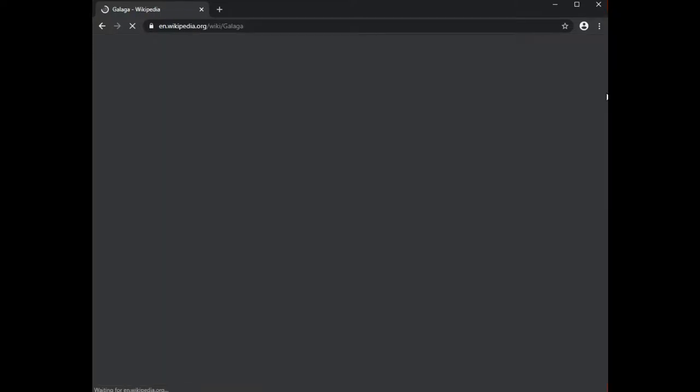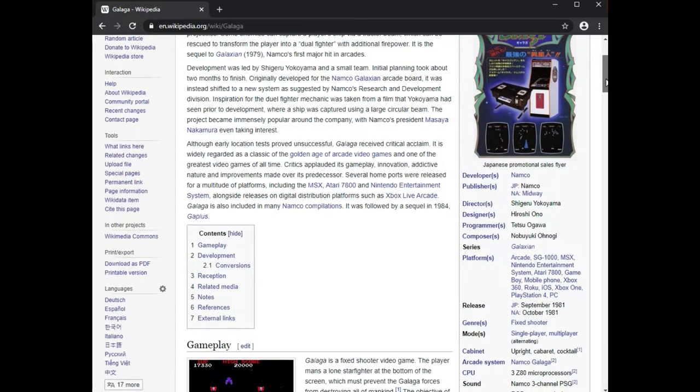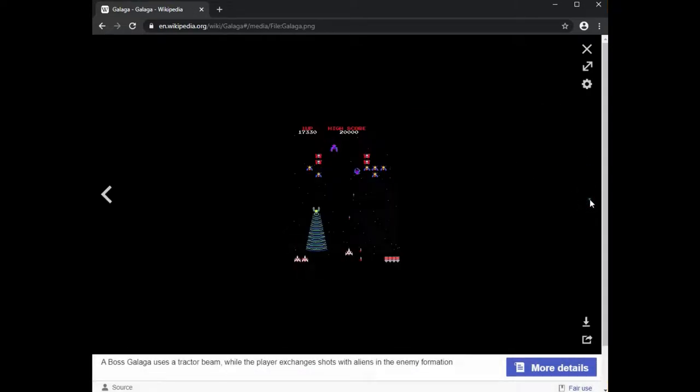Galaga, the sequel to Galaxian, was originally released in 1981 in North America by Midway Games and is now regarded as one of the best video games of all time by video game journalists and critics. In its heyday it was praised for its innovative gameplay, and the arcade cabinets were literally everywhere.